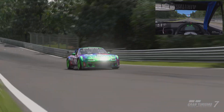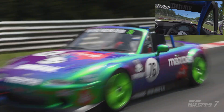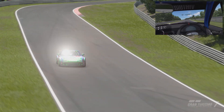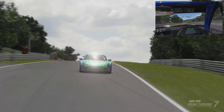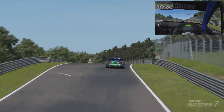The manufacturer is Mazda. It's a front-engine, rear-wheel-drive car. The engine is a B6ZE RS, its maximum power is 198 brake horsepower, its performance points are 464, and it weighs 795 kilograms or 1,750 pounds.